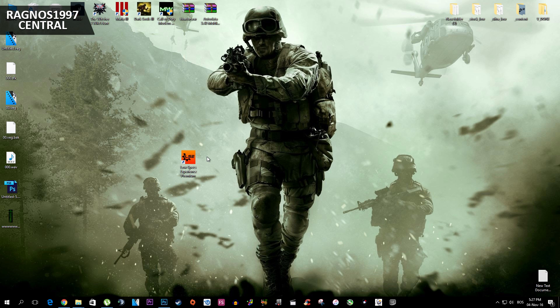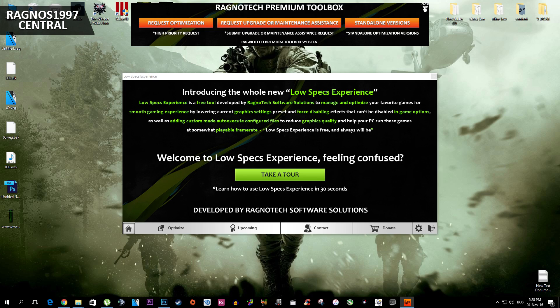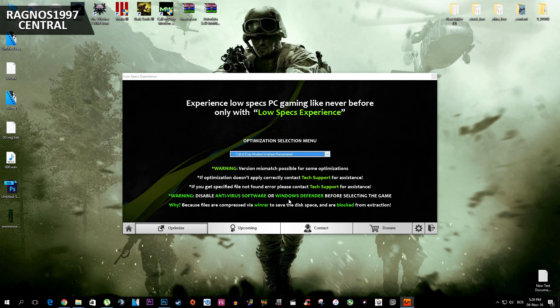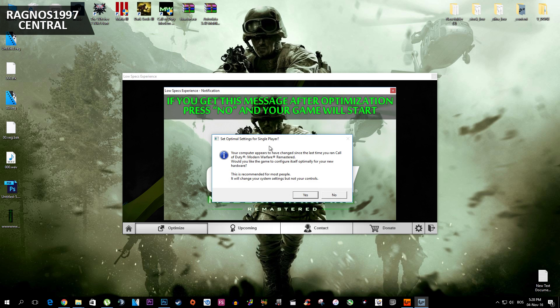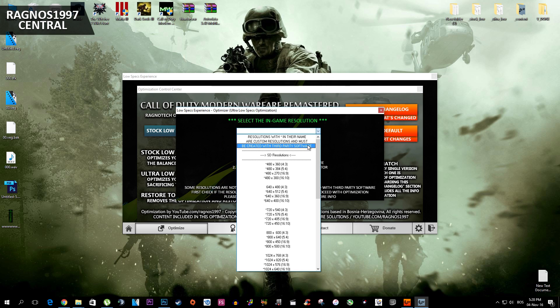First of all, what you need to do is go to my website — a link will be in the description — and download Low Specs Experience. After you download and install it, simply start it from your desktop, press Optimize down here, and then select Call of Duty Modern Warfare Remastered. This RAR installation will load. Now simply navigate to the folder where your game is installed and then press Extract.